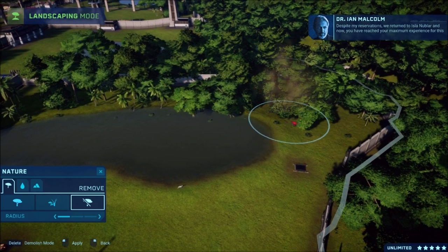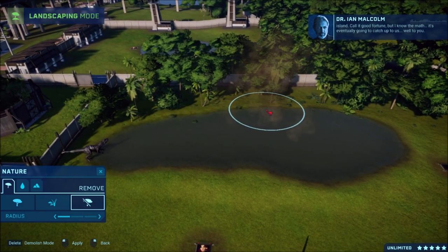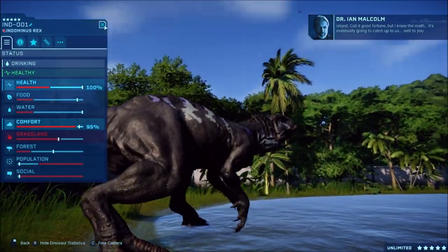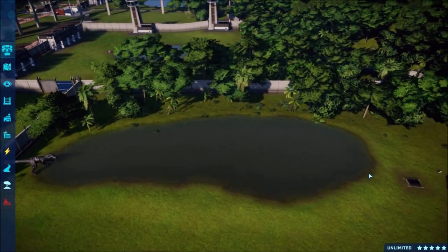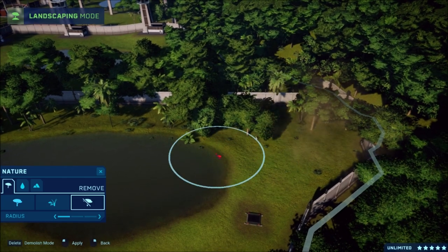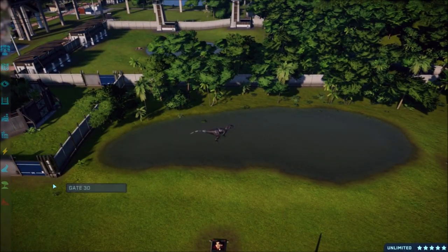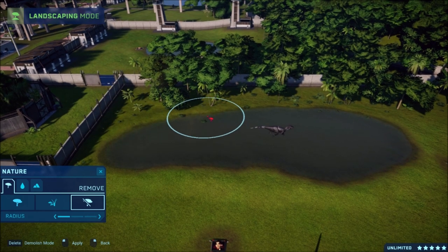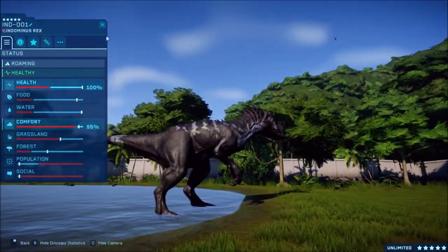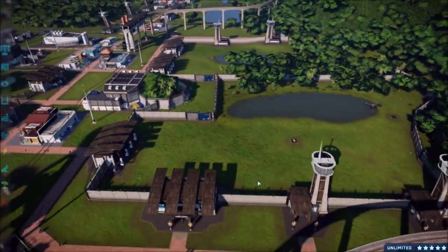The game announced we've reached maximum experience for this island - we've hit five stars! I want to kind of hide the back wall over here. Let's see if it's any better - it's getting closer. It doesn't make sense because in the movie its pen was completely full of forest. It's right on the border so it should be good now. Its health is going up so that should be good.